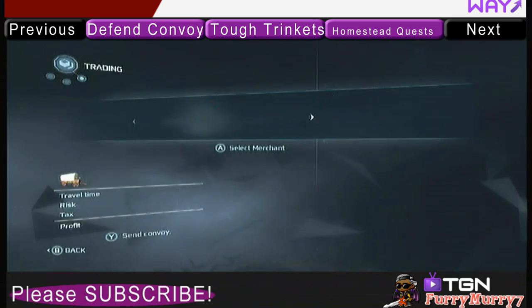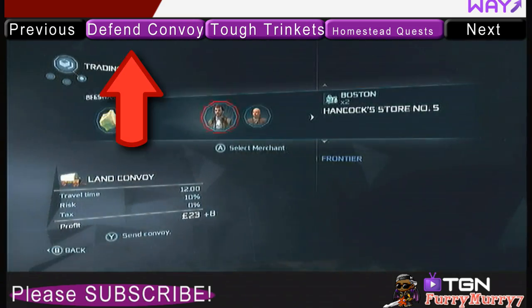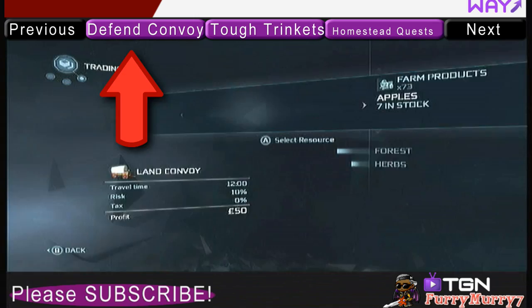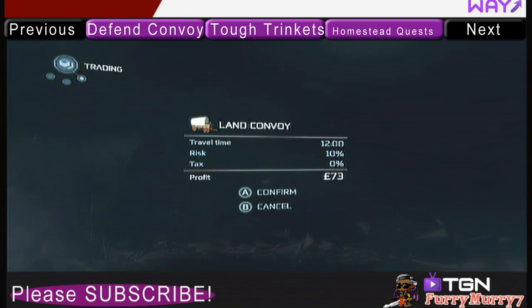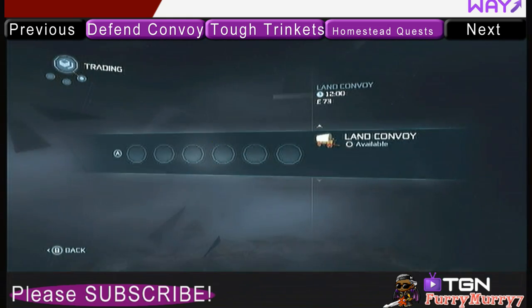To learn more about risk percentage, click the purple button at the top of the screen that says Defend Convoy. So you're just going to keep adding items to your convoy and select the merchants until you're ready. You don't have to fill the entire thing — I'm just going to send this land convoy out with only 4 items.